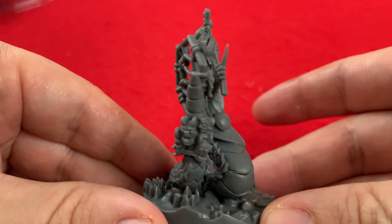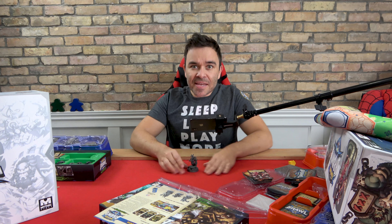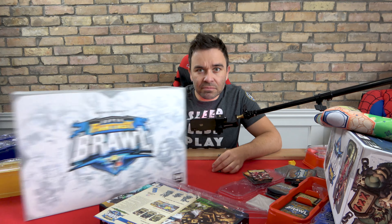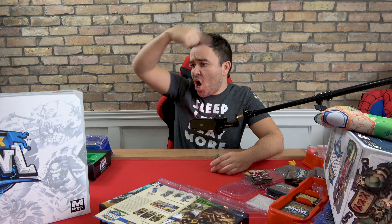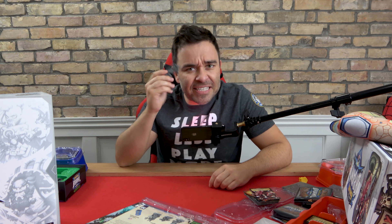But if you want to see the other cool minis, check out our unboxing of Super Fantasy Brawl. You won't be disappointed. There are some awesome, awesome looking minis in this game. And that is it for this episode of Board Game Coffee and the case of the missing mini. See you next week.